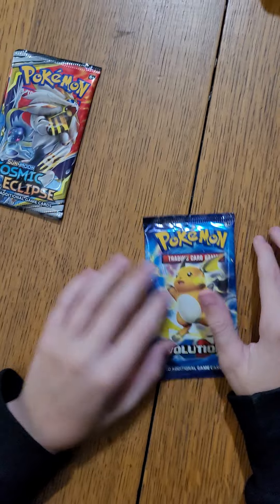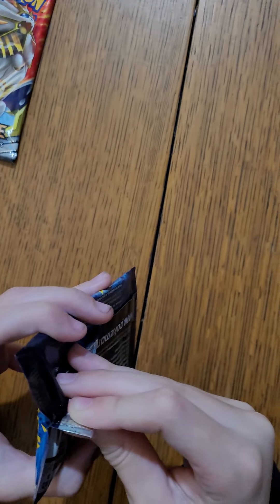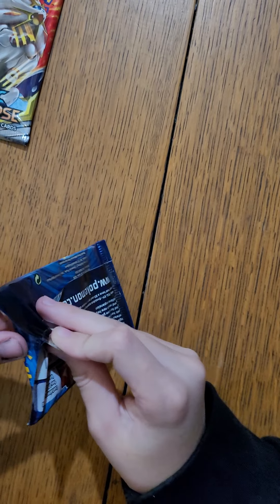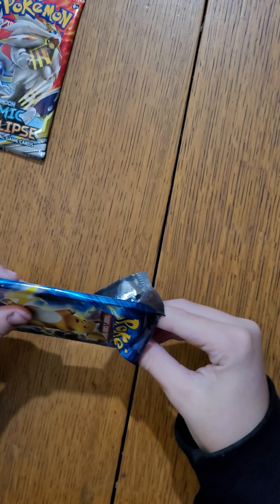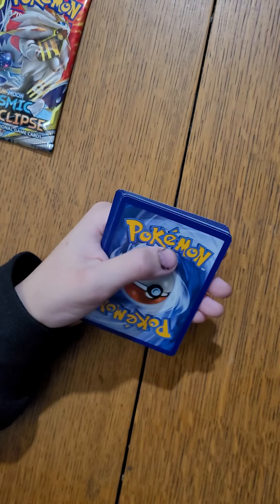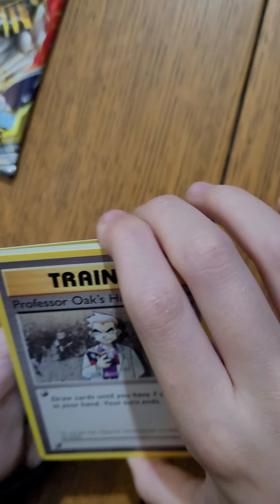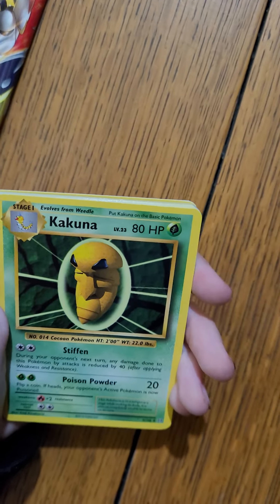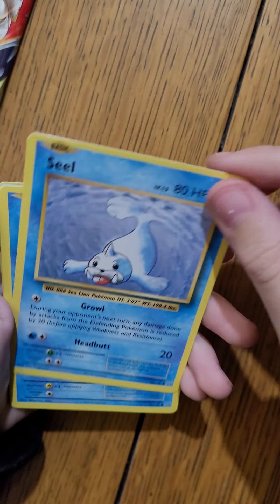Pokemon Evolutions - this is the pack you have to open doing the card trick. I've pulled two Charizards, which are the best card out of this set. One, two, three: Professor Oak's Hint, Charmeleon, Kakuna, Poliwag, Seel, Magikarp, Electric Energy, Caterpie. Reverse is Energized and the rare is Electrode.